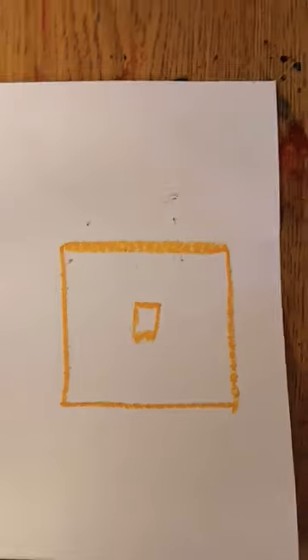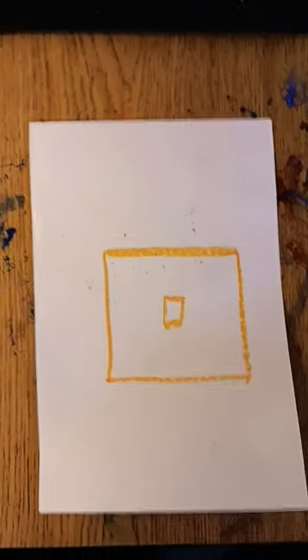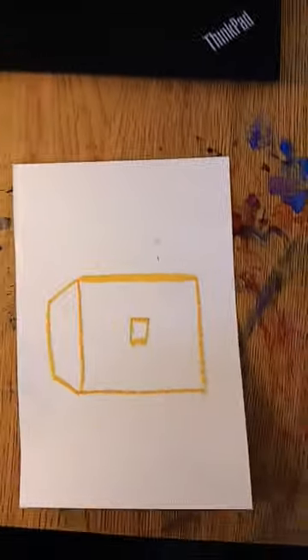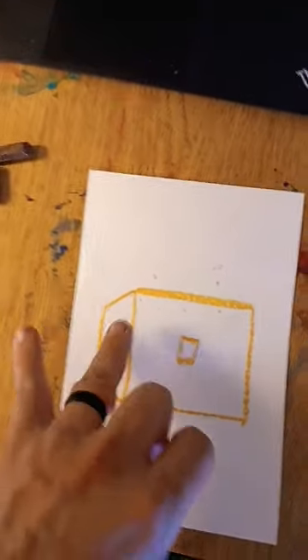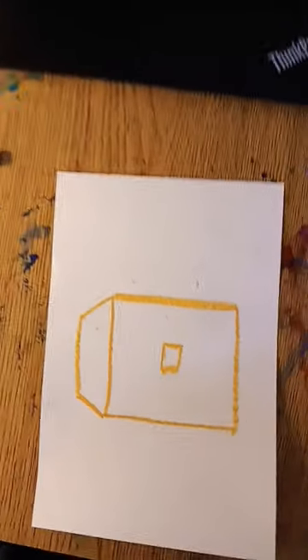First draw a square. Then draw a rectangular latch in the middle. Then draw two diagonal lines and a straight line right here. This gives you all the shapes that you need, and you're going to color in each of these shapes with yellow-orange. Leave this white rectangle alone.